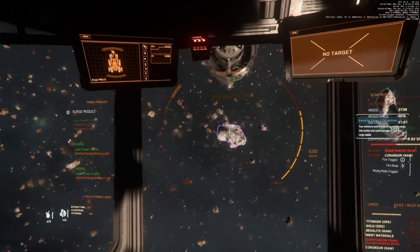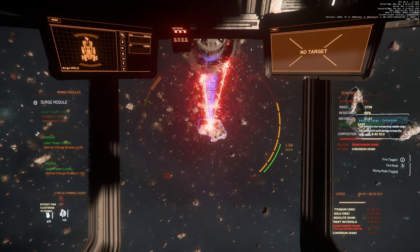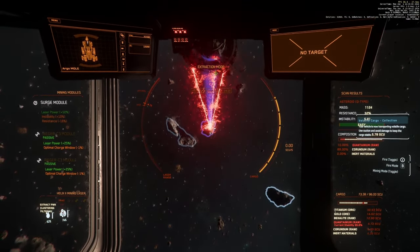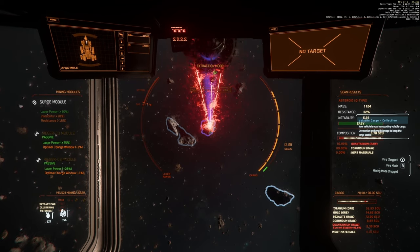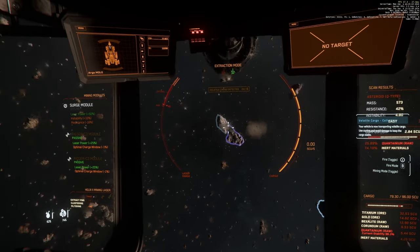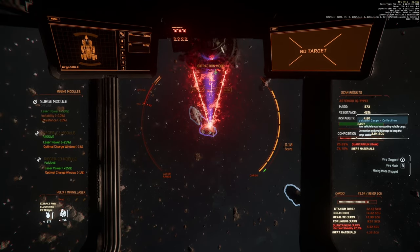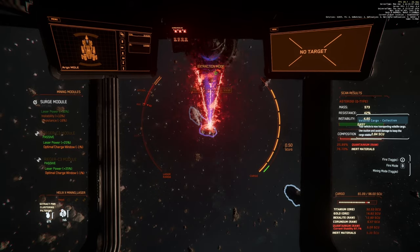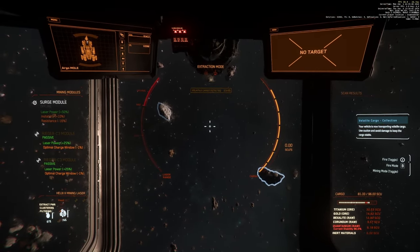We've got 25 minutes and we're only going to need one more rock after we eat up this Quantanium. Quantanium after it's been refined sells for like 20-plus thousand per unit, so this rock alone is going to net us over 100k. Even going to Crew L1, which is garbage for Quantanium refining, we're going to be able to make it pretty fat on this. That will help offset the fact that we had to fill a third of the hold with titanium for the near 15 SCUs of gold that we got.